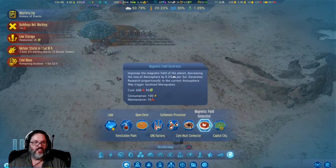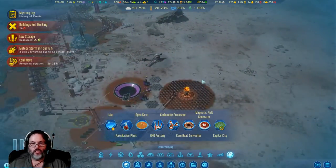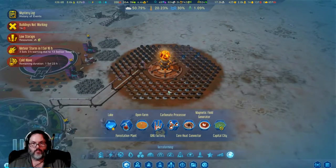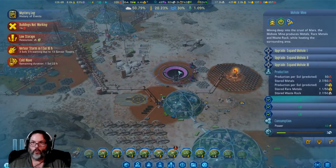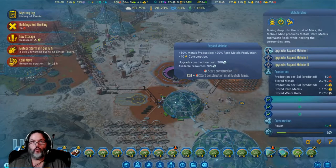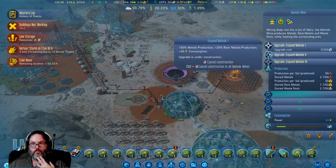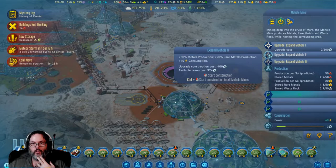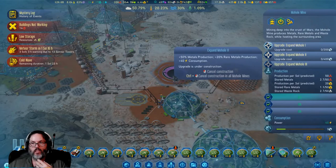The only thing really left to do is the terraforming, and I've done that before — so really don't see the point of repetition. We've got the sun there, we've got the Moho project — we could do that. We're producing 81 a day — 200, 200, 600 — so we'll upgrade twice.